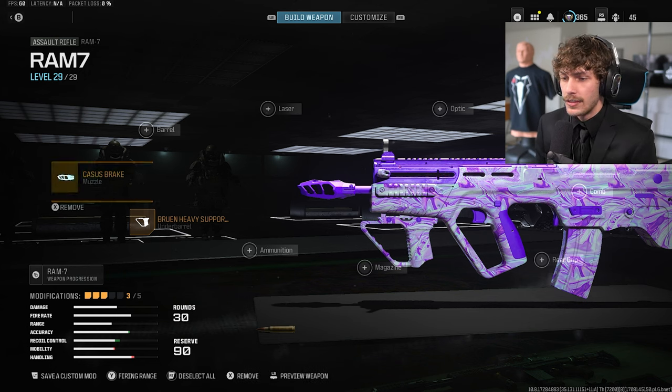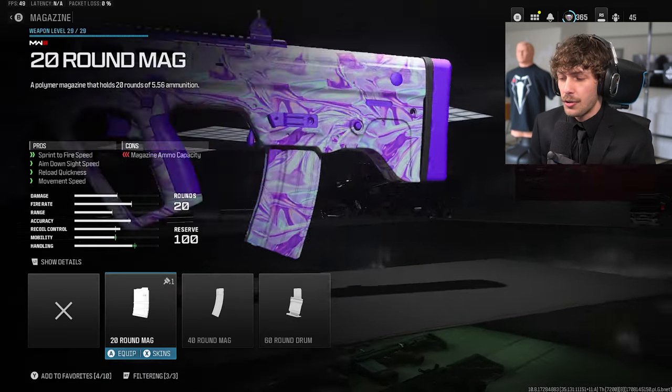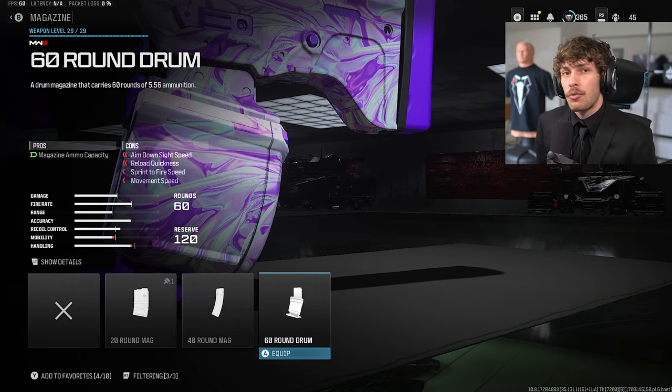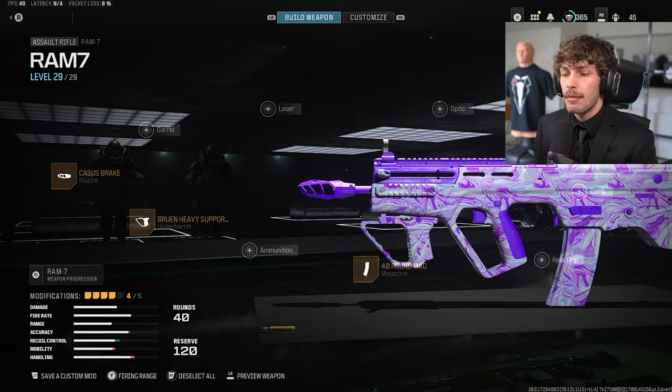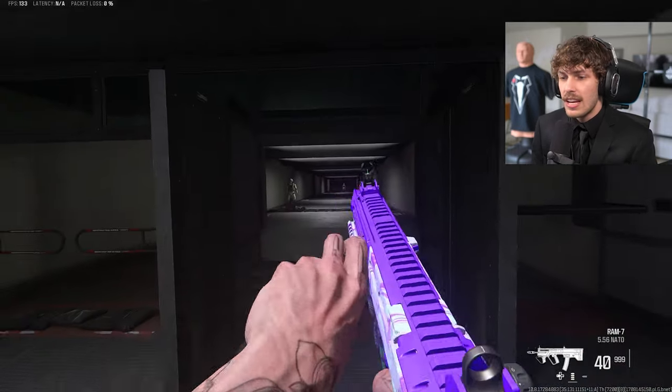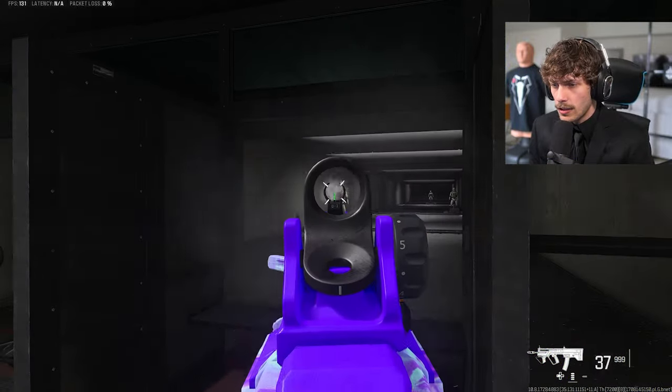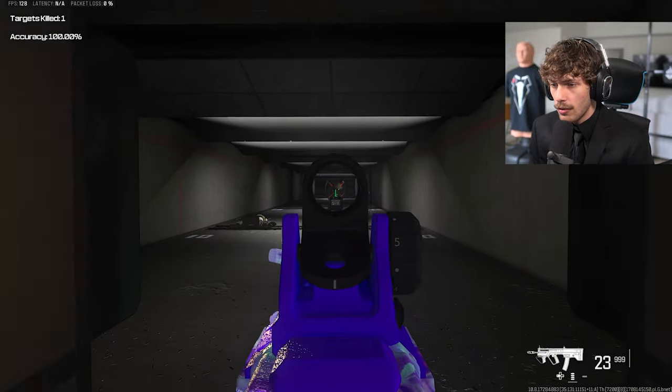This gun only has about 30 rounds, so I like to add a magazine. On tiny maps like Shipping or Stash House I'll add the 60-round mag, but in my gameplay I'm running the 40-round mag because I don't want to feel too slow. The biggest con of this class is that you are a little slow, but there's virtually no recoil.